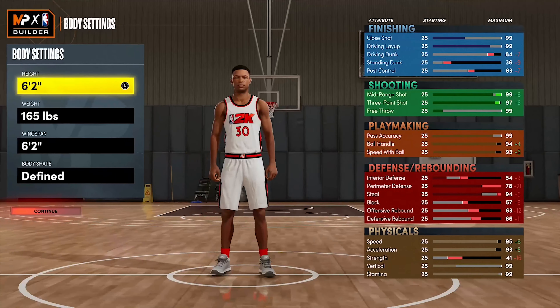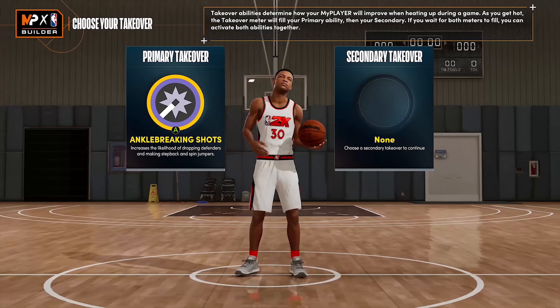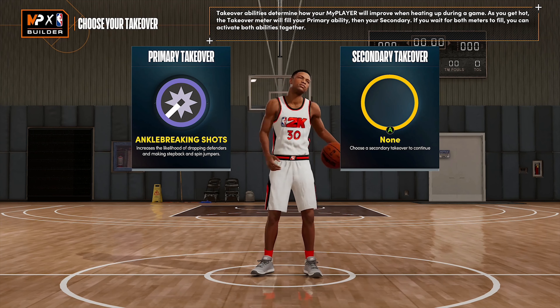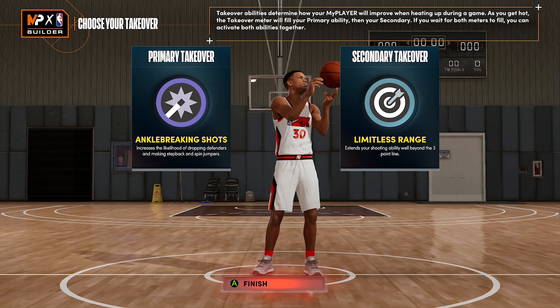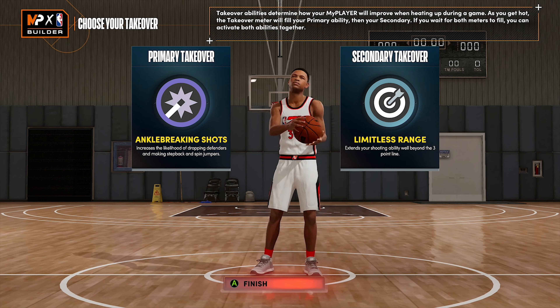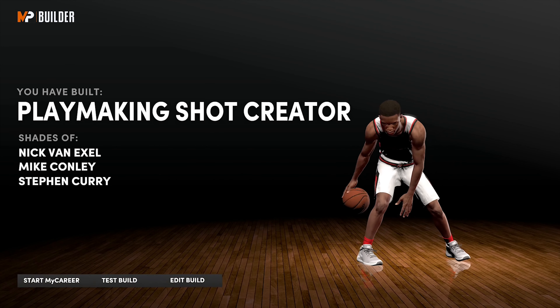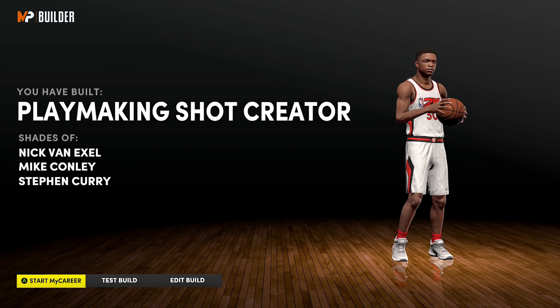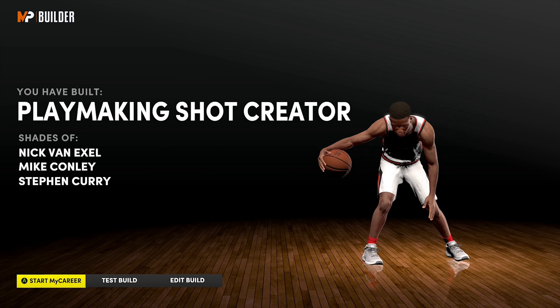That'll be all — psych, I was kidding, I forgot to do the takeovers. My primary is gonna be ankle breaking shots, just because I like having fun and breaking people. But for the Steph Curry aspect, you gotta put on limitless range, or else you're useless — because Steph Curry bangs them from the half-court line. Built-in Playmaking Shot Creator, shades of Steph Curry, that's all you need. As you see, Steph Curry there, that's all you need to see.